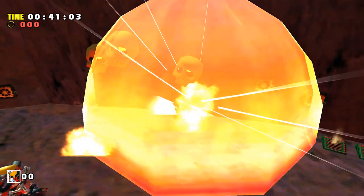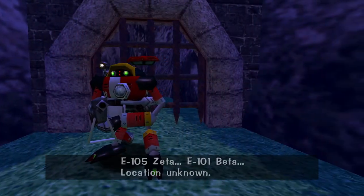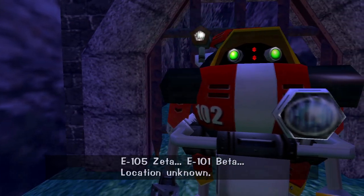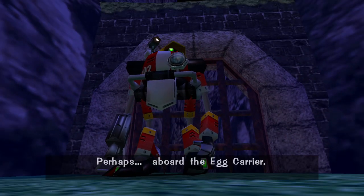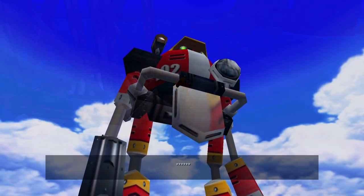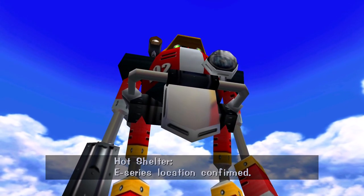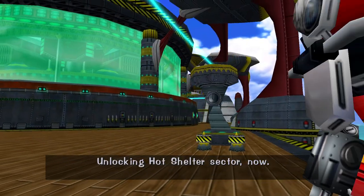Whilst Red Mountain was certainly intense, surely it couldn't get worse — right? With the locations of E-101 and E-105 currently unknown, Gamma hypothesises that both siblings may still be aboard the Egg Carrier, a gut feeling proven true upon taking the raft from the Mystic Ruins to the crash site. Scanning the ship, Gamma locates E-105 Zeta in the depths of the Egg Carrier, forcing us to traverse Hot Shelter as the final stage for this ringless run.